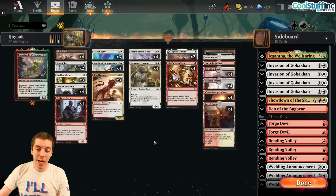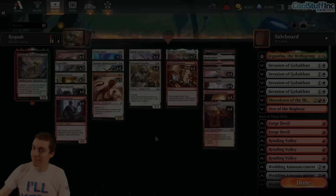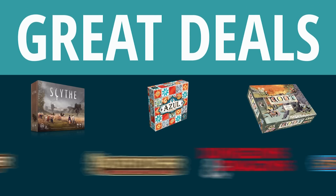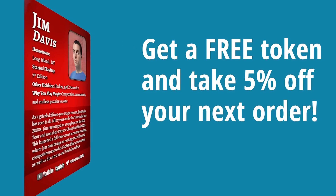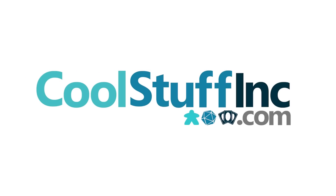So that's the deck - I'm pumped for it, you should be too. Let's get right into the games, brought to you by CoolStuffInc.com. CoolStuffInc is proud to sponsor Jim Davis. We offer great deals on card games, tabletop RPGs, board games, and more. Get a free token featuring Jim Davis and take 5% off your next order if you use the code Jim5 at checkout. CoolStuffInc.com - cool stuff in stock.